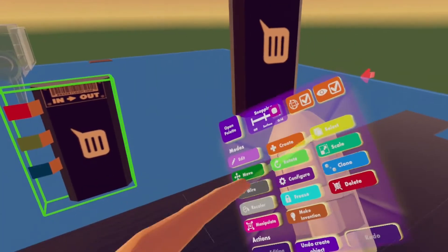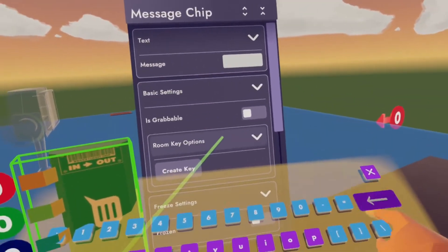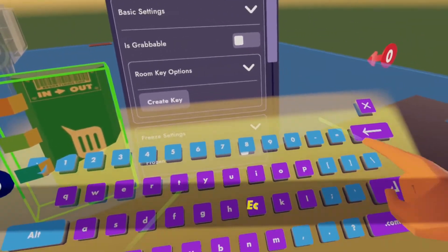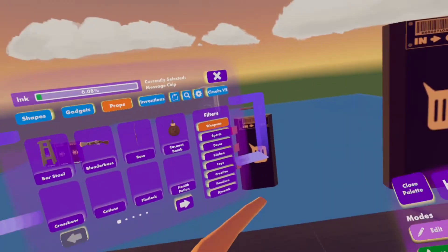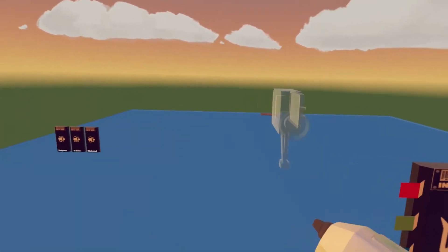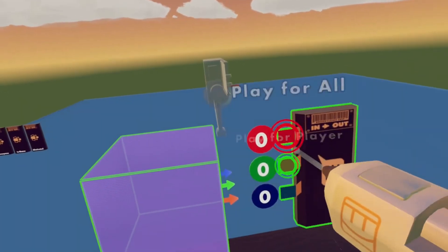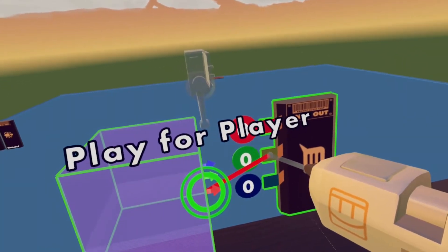To configure the message, go on configure, press on the message chip and just edit the tags. I'm just gonna use an example. And now I'm gonna use a trigger volume — you can also use buttons or anything else that activates chips. When entering the zone it will just play for that player.